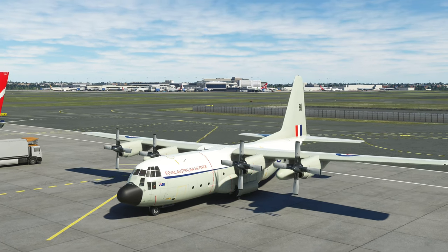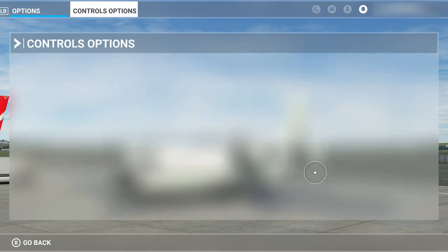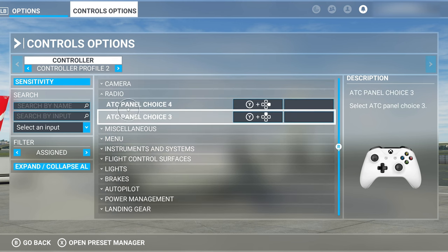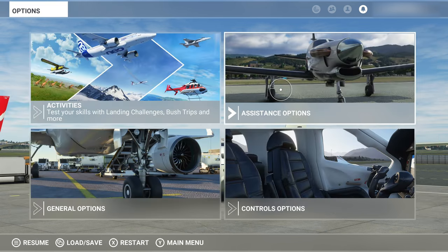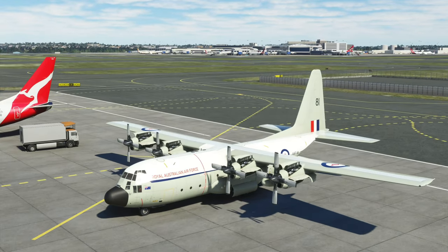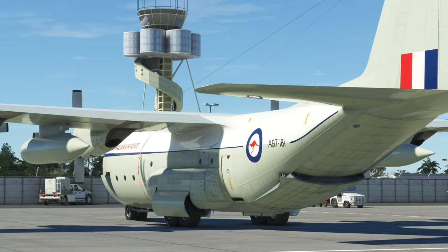I've got the answer for you — I've been studying this and I figured it out. Go into Control Options, then go to Radio, and then ATC Panel Choice 3 and 4. As you can see, I've button-mapped Y and Y direction pad up and Y direction pad right — those are the way you're going to do this. You do need to open up the menu before you start your video if you're a content producer, and it works great. The only drawback is you have to be on an airport with the ramp connection option and baggage claim option — if you don't have those, it doesn't work.